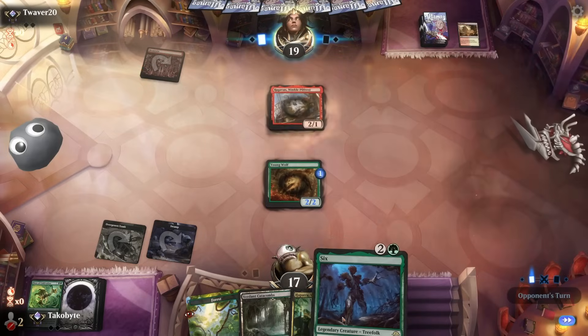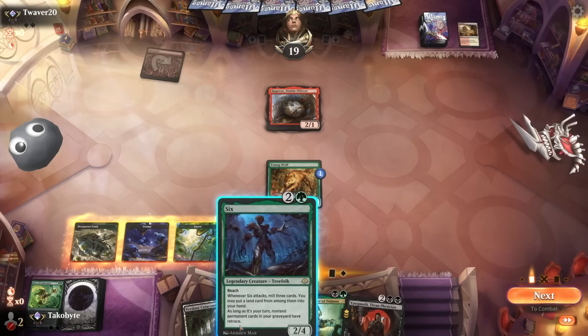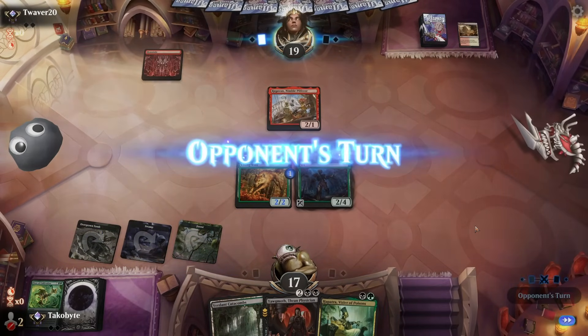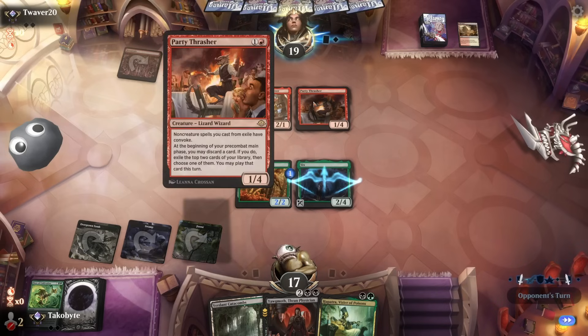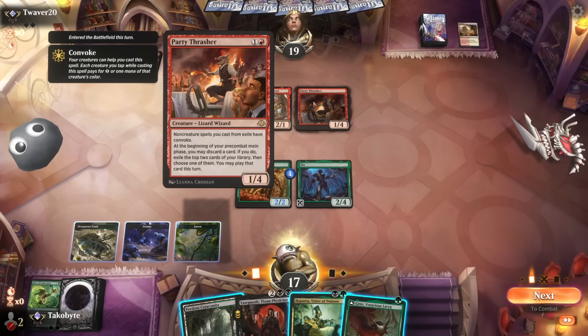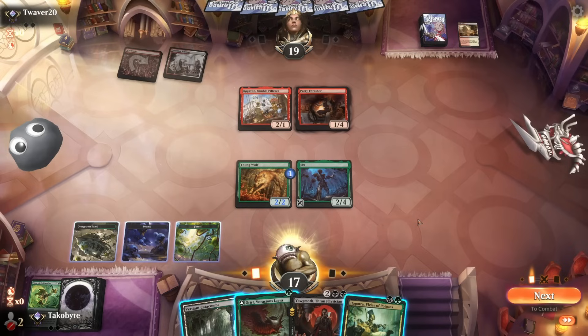Opponent played a Ragavan. Let's just play Six and pass. That's a 2/4 body. Opponent has a card where non-creature spells you cast from exile have Convoke — that's actually very interesting.